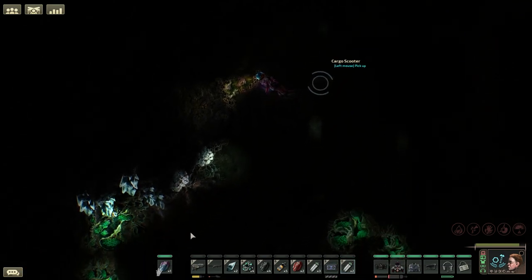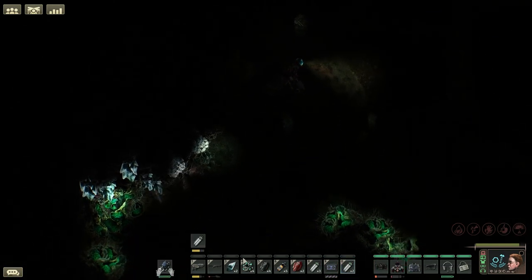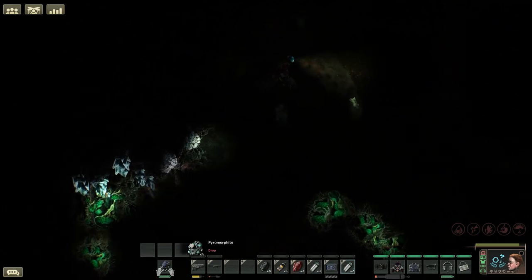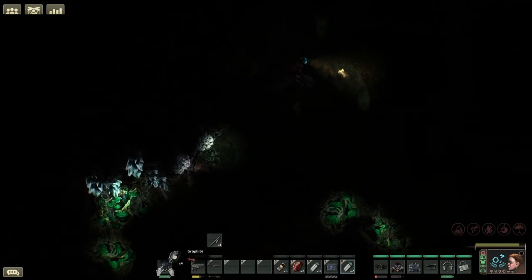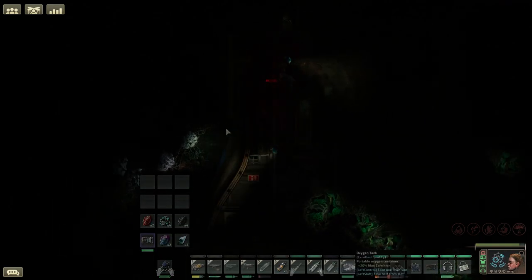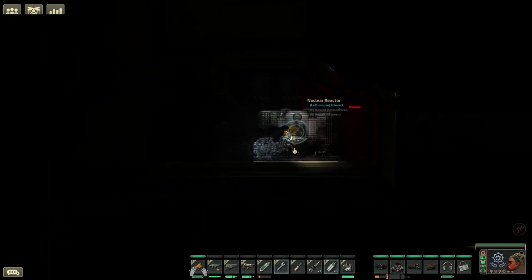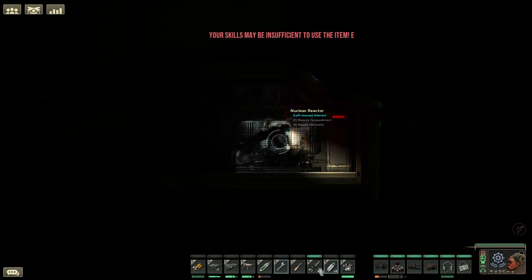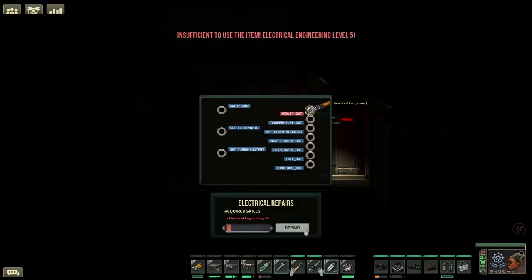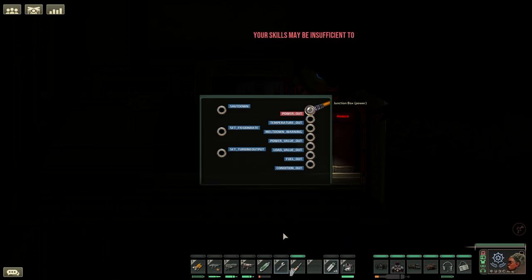The new cargo scooter will allow you to carry an additional 12 item slots. This is a huge bonus to mining and salvage missions, and the only real disadvantage is you can't put it in your inventory — so if you need to fight, you will have to drop it. Moving on, we have the repair pack. This is a single use item that will repair a damaged system much faster than a wrench or screwdriver, and will be great on beacon station missions and in emergency situations where you need to be quick with your repairing.